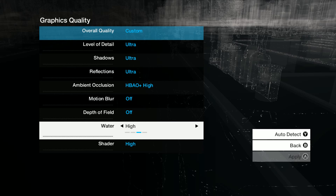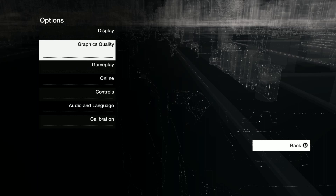Water can be a big drain when you're near it. It's not often in this game that you're going to be out swimming — it looks great on high anyway. So just in case I'm near water, I don't want a massive frame drop.